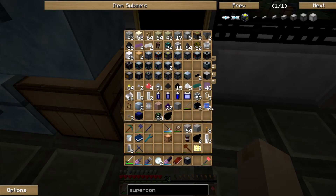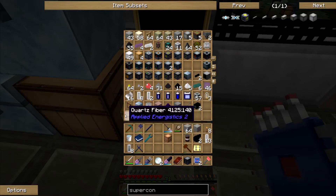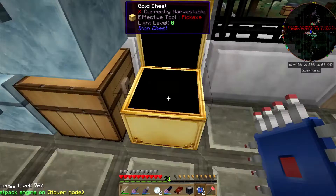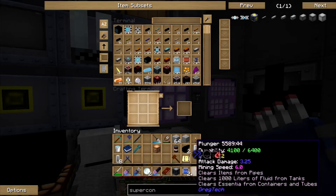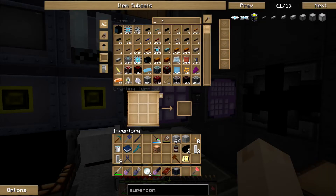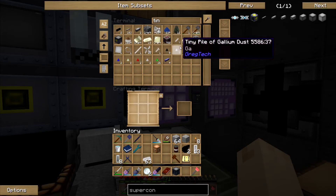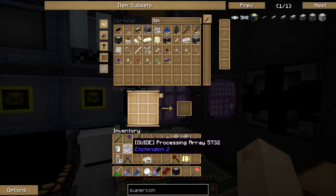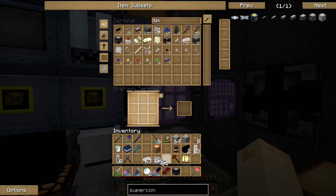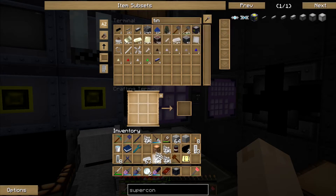I don't necessarily have a large battery lying around. Can I get some tin? I thought I told you to make like a thousand of this the other day - that was iron, right? I don't have crushed tin ore. Do I have a recipe for crushed tin ore? I do not.